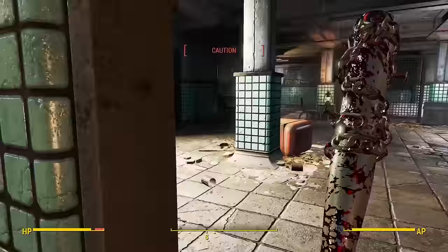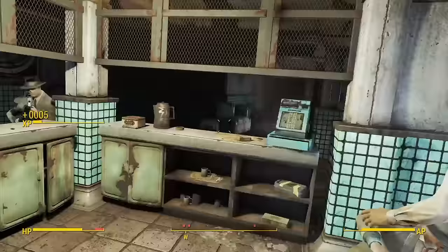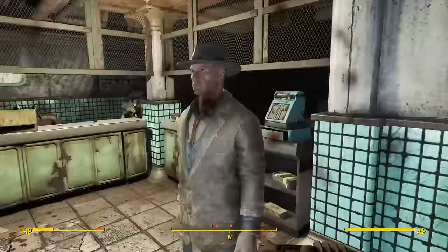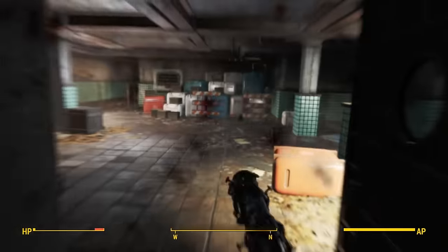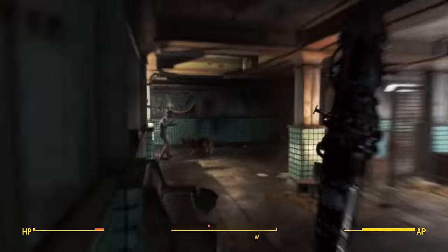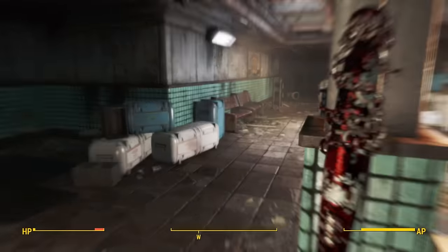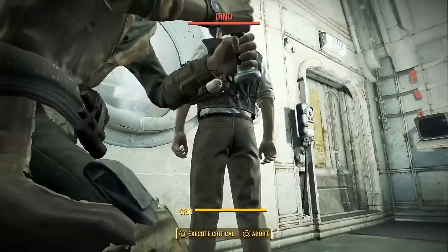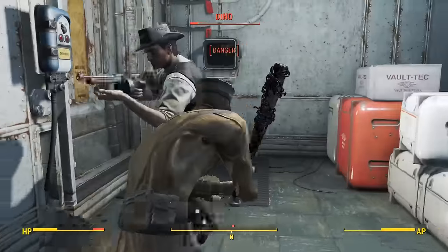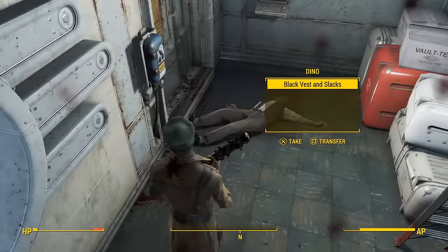I figured I might as well get Vault 114 out of the way now. It was surprisingly smooth considering I barely have any armor and I'm on Very Hard. Sure, the Triggermen could destroy me within seconds, but to be fair I could do the same to them. Their downfall ended up being their predictable pathing — they would always funnel into a room with me, and if I stood by the door I could knock them out one by one. This worked in all the major rooms, and I was in the Vault within seconds. I freed Nick and made my way through the rest of the Vault, dying only a few times.